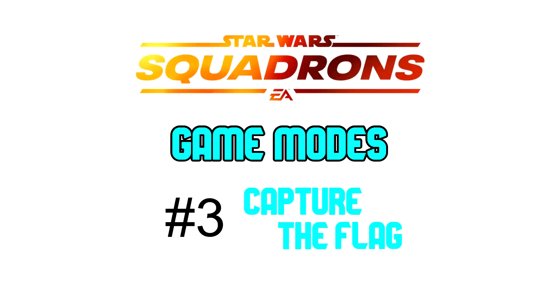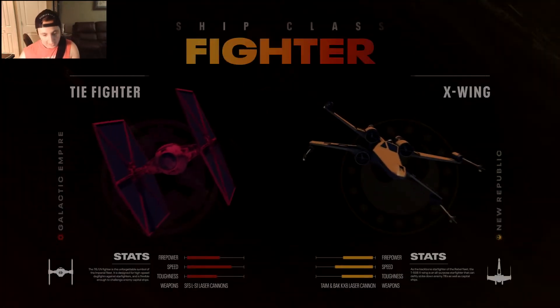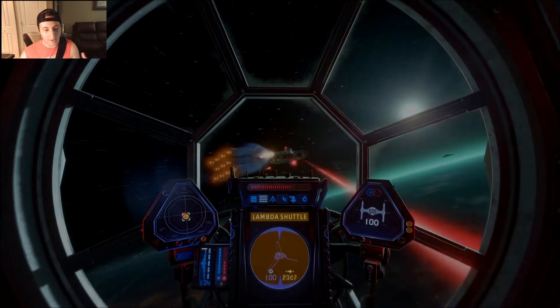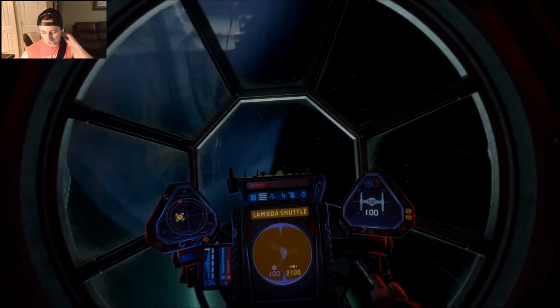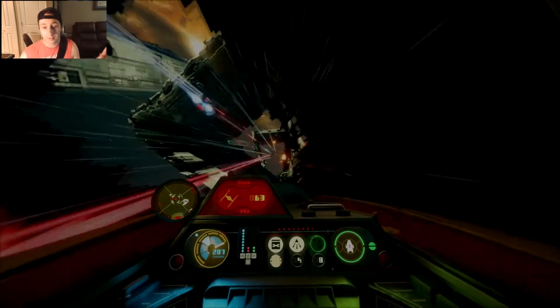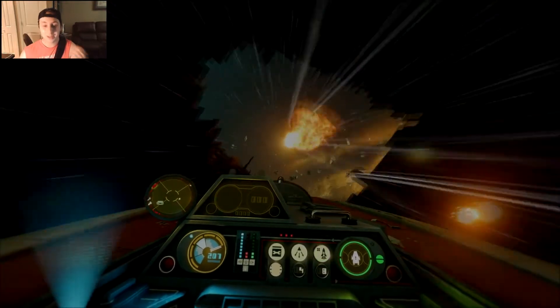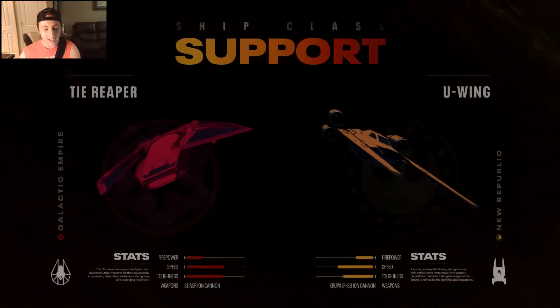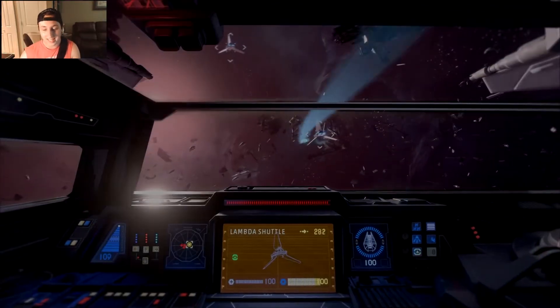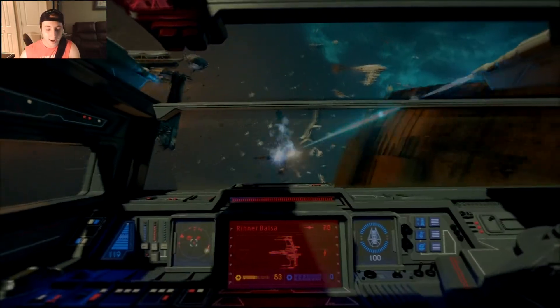At number three we have Capture the Flag. It could tie into a lot of different things, but I could see it being really fun — placing the flag behind a giant Star Destroyer would make for a great objective. You'd have to fight through waves of enemies and AI turrets, and a squad could flank to take the flag back to base. I think it has a lot of potential.